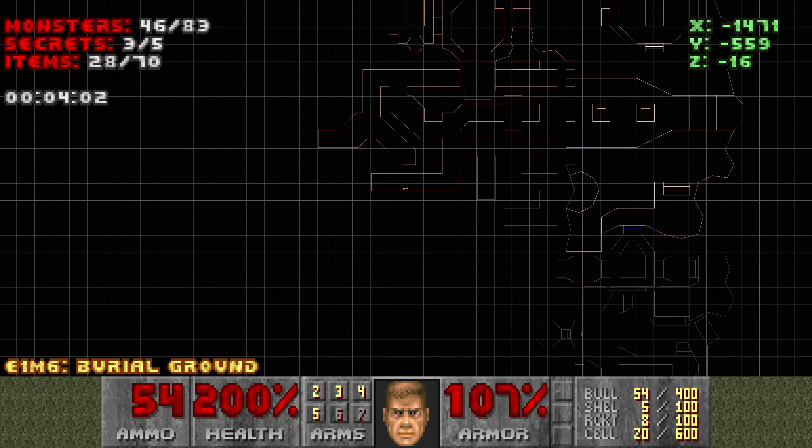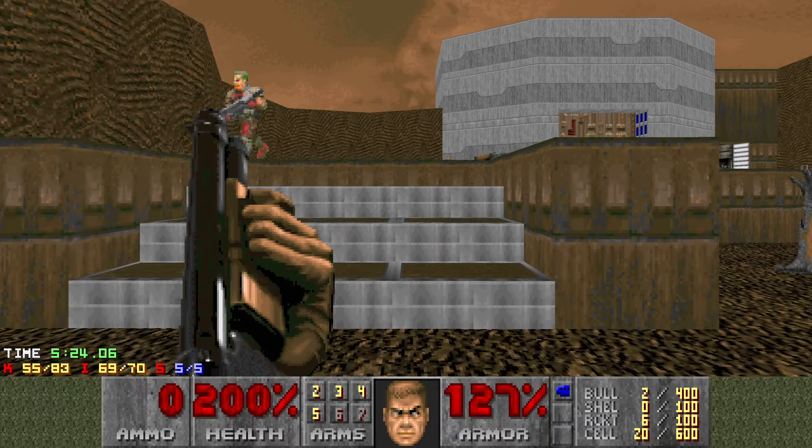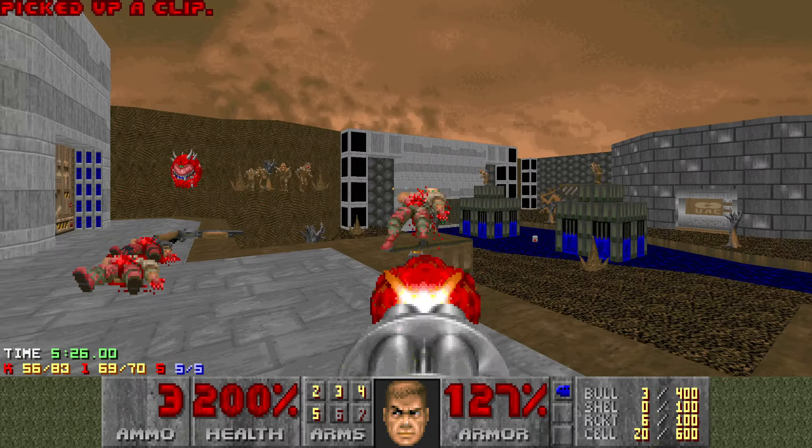There's another rocket launcher. I kind of want that person to die — let me get a bit more ammo. I'll try and use a few rockets. So I've got a spare armor if needed. I don't know if the way to the exit is here. I can punch out this pinky.